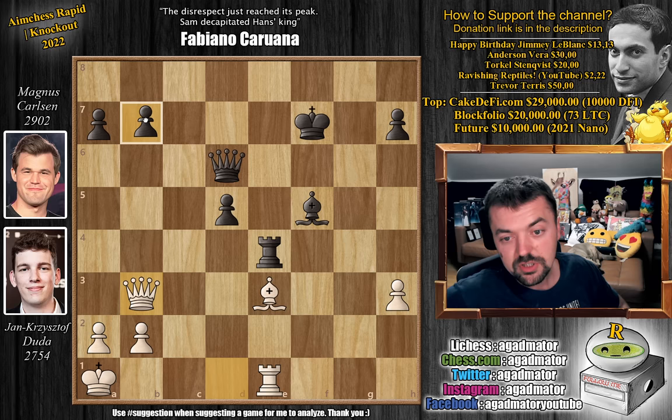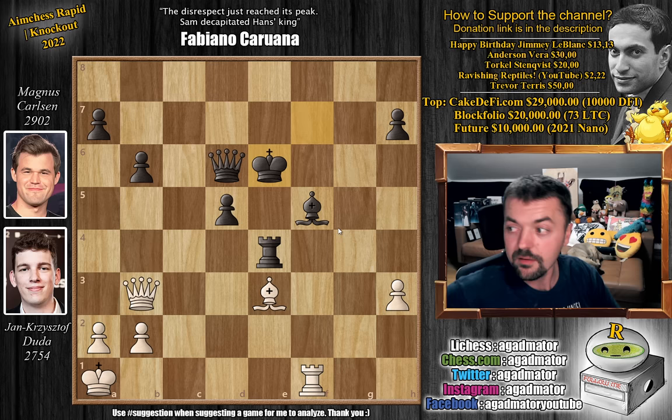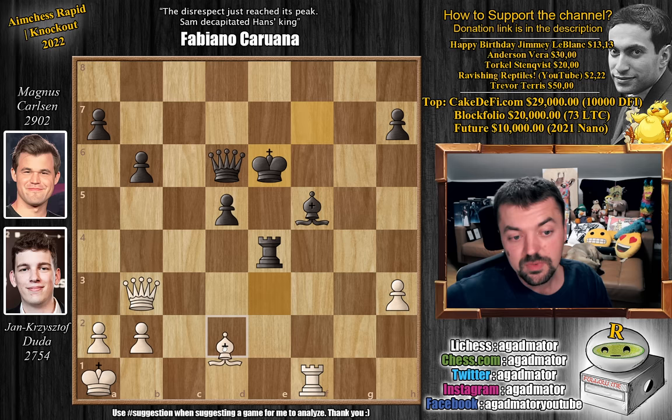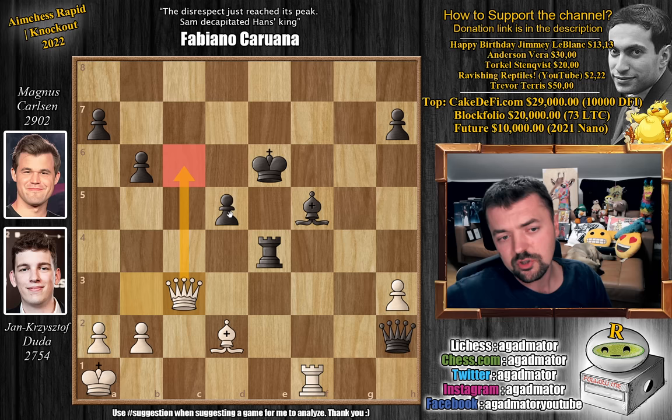We have Queen to d4, and now Rook to c4, attacking the White Queen. Queen to d1, and now Rook to e4 with some ideas of Queen to e6 — you'll have a hard time moving this Bishop, because if everything gets traded you're left in a position where Magnus is up a pawn with a passed pawn. So Queen to b3 by Duda, still putting some pressure. We have b6, and now Rook to f1, attacking the Bishop. King to e6, defending the Bishop. And now the situation on the clock is completely crazy — Duda has some 30 seconds, Magnus two and a half minutes.